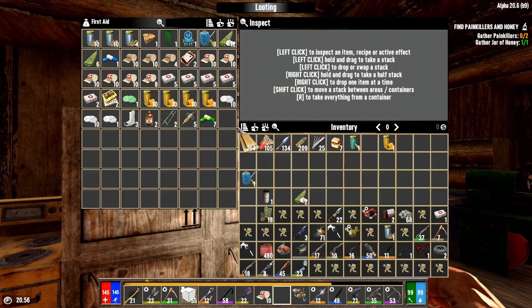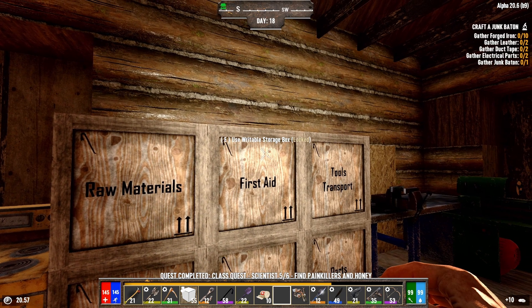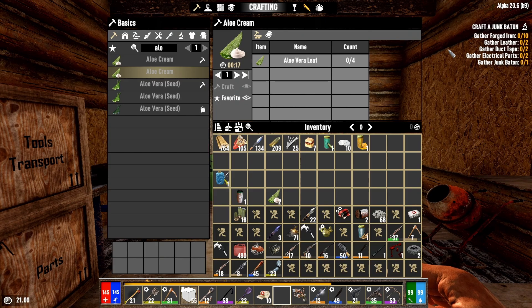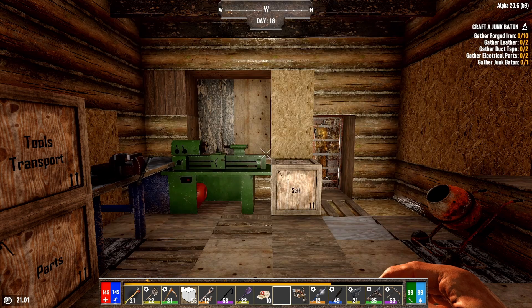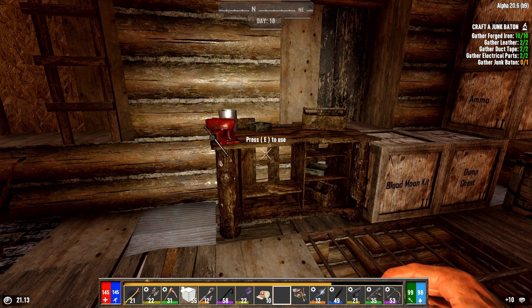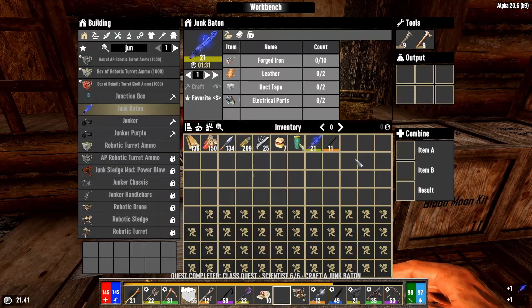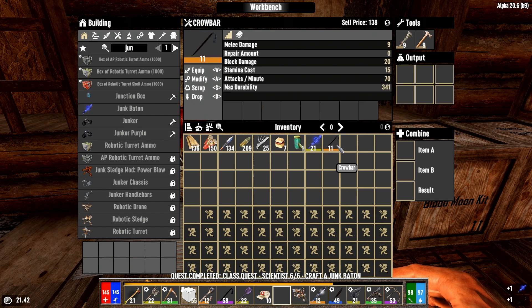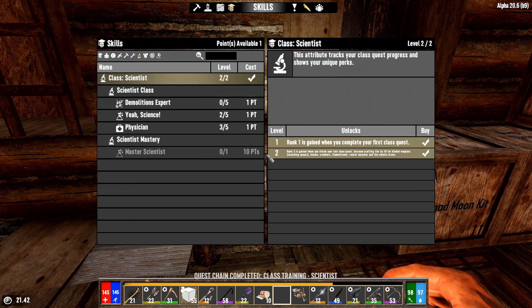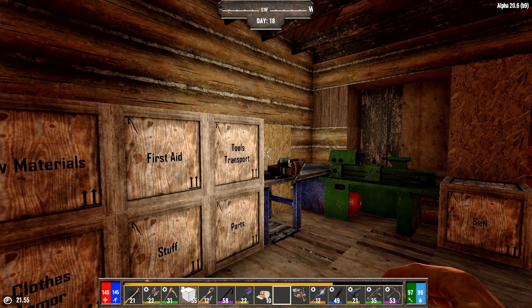We've arrived back at base. We need to gather forged iron, leather, duct tape, electrical components, and create a junk baton. That's crafting — do some sorting, and there we go. They gave me a crowbar in exchange — not too shabby. That's it for day 18.